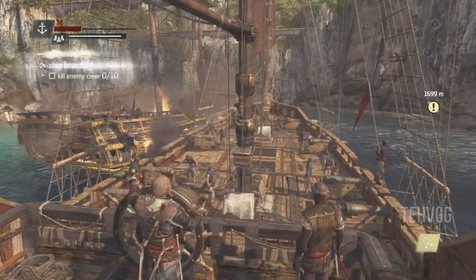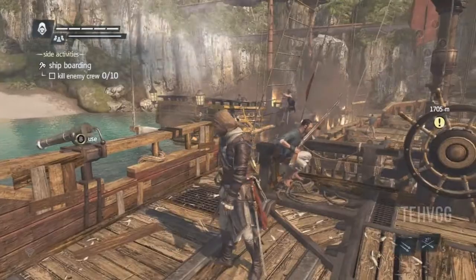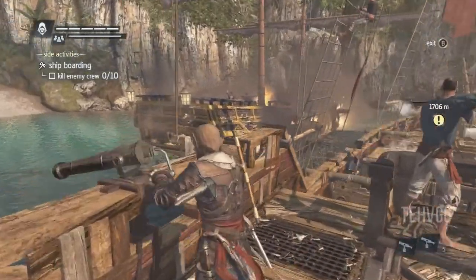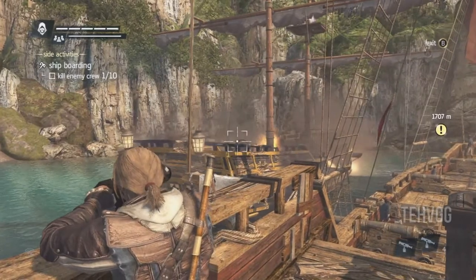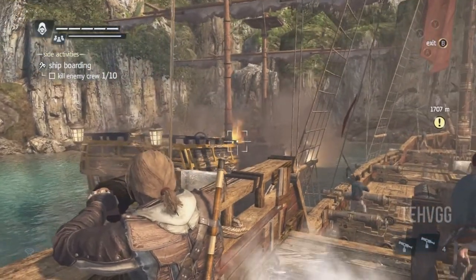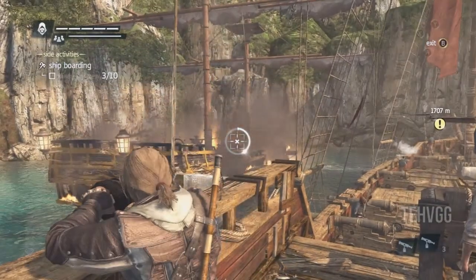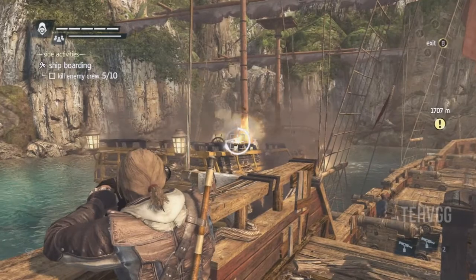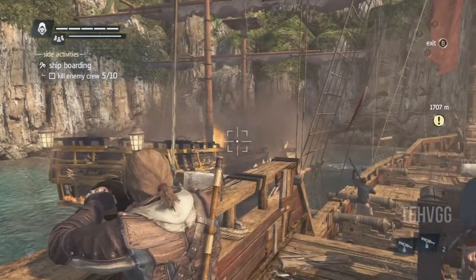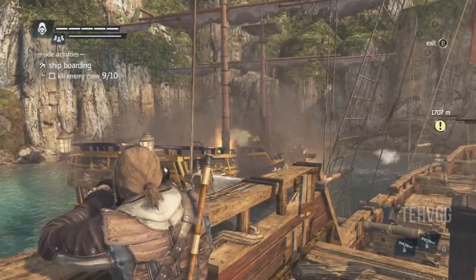A really easy way to do this is to use the gun to your left — I can't remember what it's called, it starts with an S. It shoots mini cannons into the ship and does a lot of damage. I'm taking down a 10-man ship here; this is probably a lot easier on a 5-man ship. But you only get 5 shots with this, so I was able to take out 9 guys before I even had to jump over.